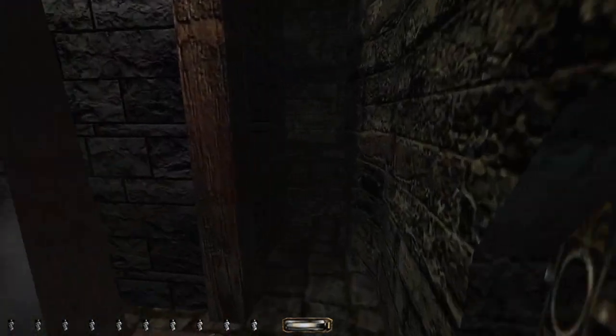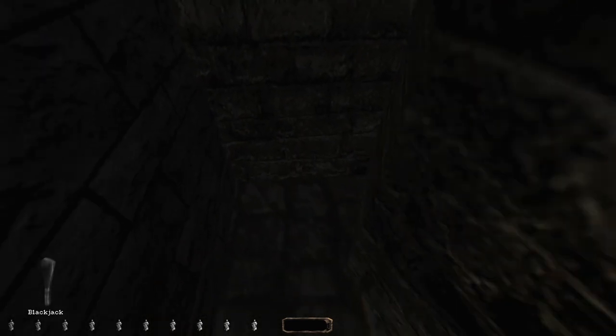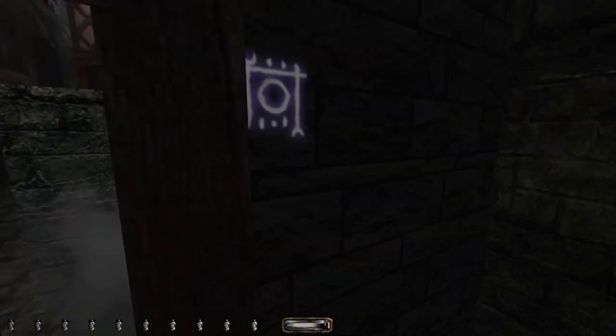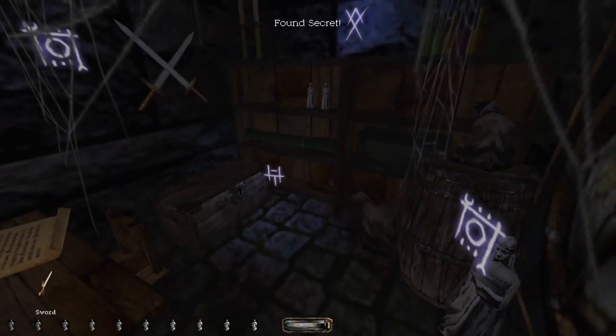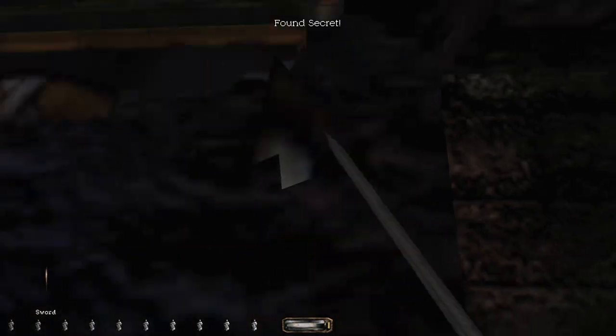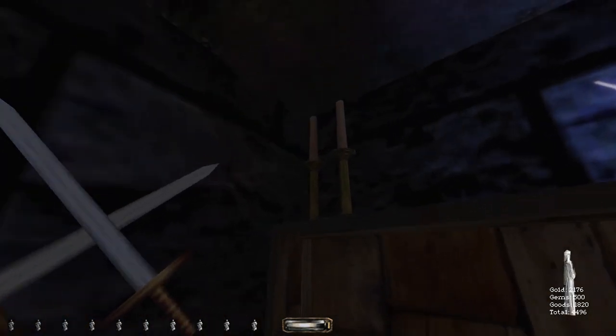Near the fortress, right here? There's another hidden door, which is like — obviously you're near a fortress, right? There's another door. So we've got another hideout from our friends. 4496 — are you kidding me?